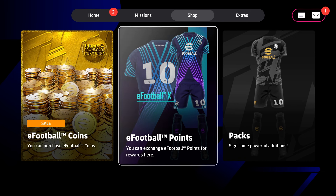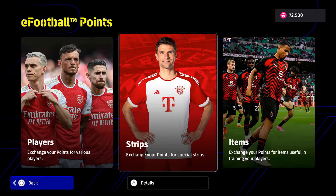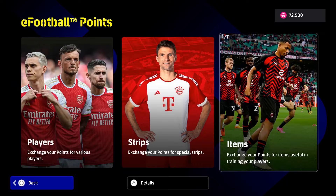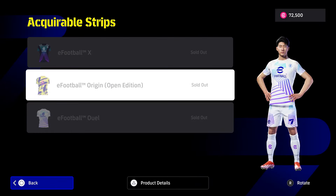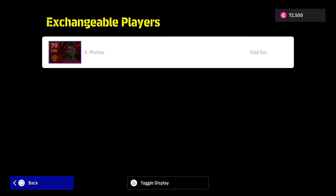You can then go onto eFootball and use them on a host of super exciting items in the eFootball points store, such as some trainers, or you could get some strips if you've not already got them — there's only a few in there — or you could check out some of the exciting players in the eFootball points store and get one of them.